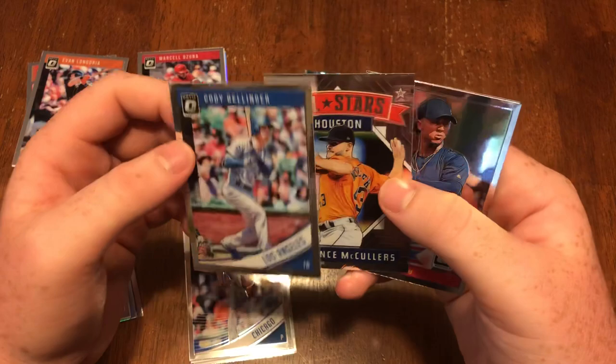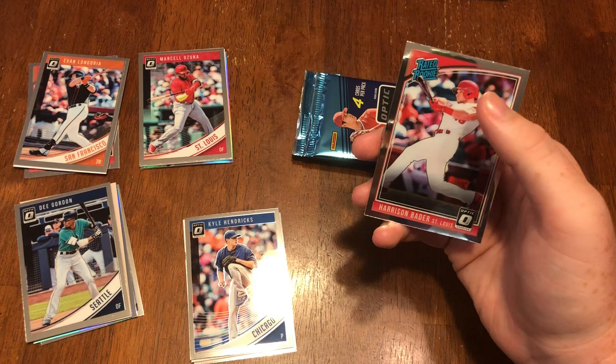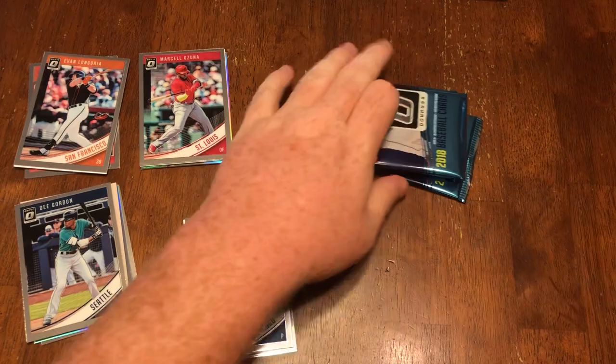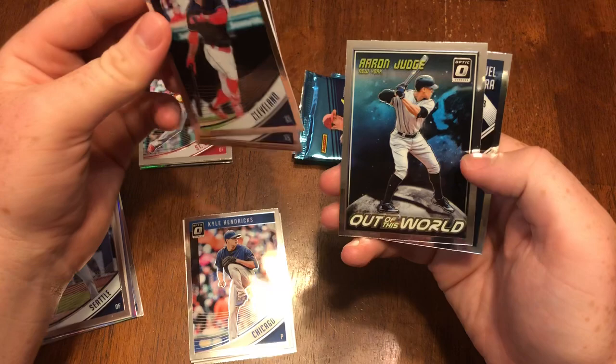We got Cody Bellinger, Lance McCullers All-Stars, a rated rookie Ozzie Albies — different type of rookie card. Harrison Bader rated rookie. Francisco Lindor, Jean Segura, out-of-this-world Aaron Judge and Miguel Cabrera.